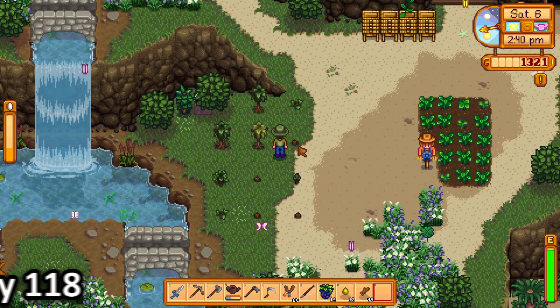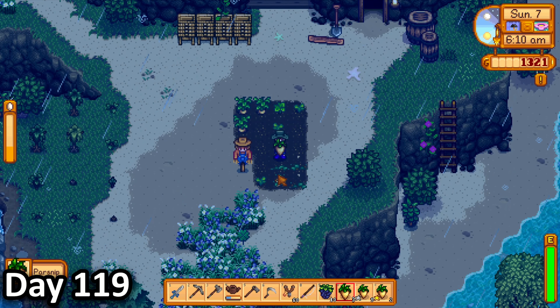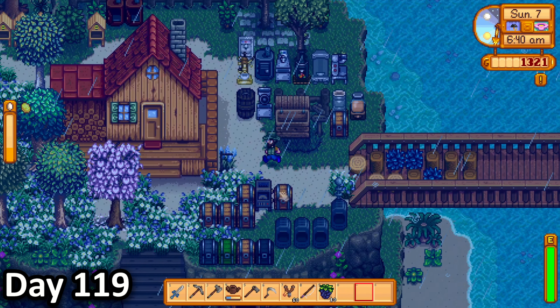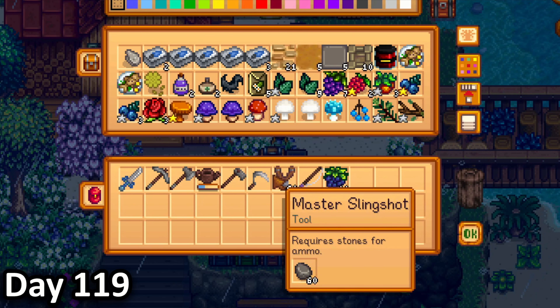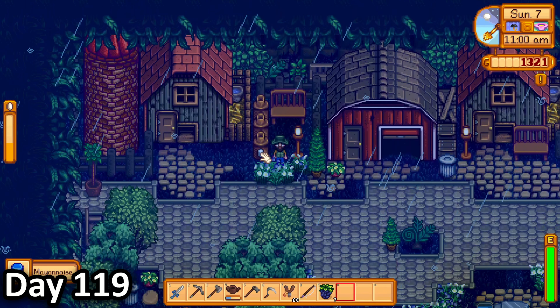I then decided to spend the rest of the day chopping trees on my farm, then replanting the seeds. In the morning of day 119, I harvested a whole bunch of parsnips, then sold them all, as well as some other produce, so I could get closer to getting a second cosmetic barn.